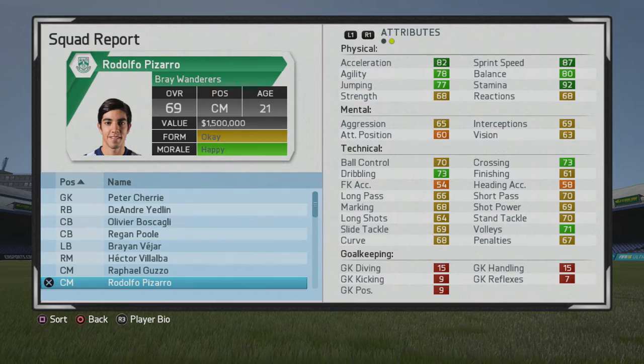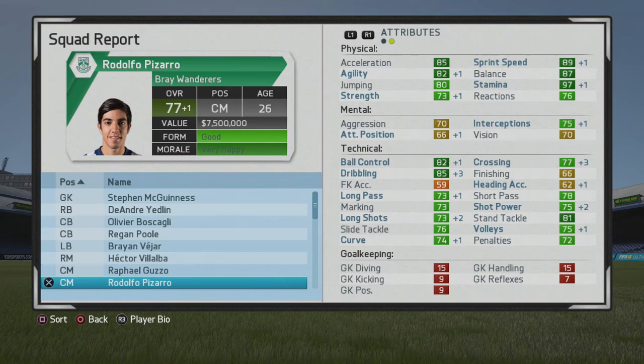He's very pacey with great stamina, which is great for the midfield — tracking back and all of that. I played him basically in a four-four-two flat, so you're gonna see a lot of that two-way work from him. He's perfect for that, especially with how good he is at marking, tackling and all that. He's very well-rounded technically. By year two he's up to 77 overall — his technical ability is just tremendous. The only non-green stats in 2020 are finishing, heading accuracy, and free kick accuracy, which just shows how well-rounded he is in the midfield.